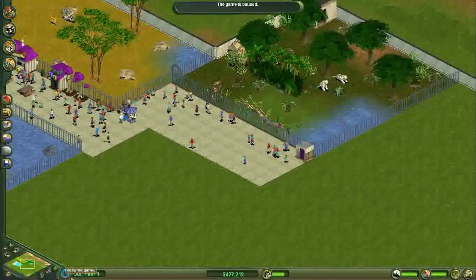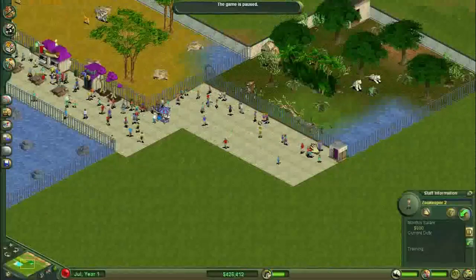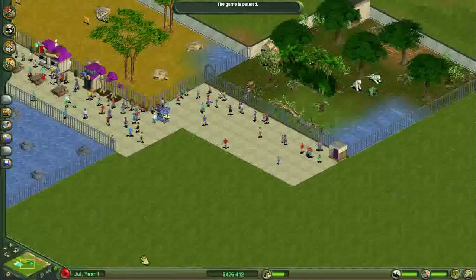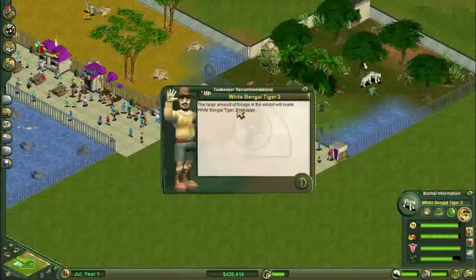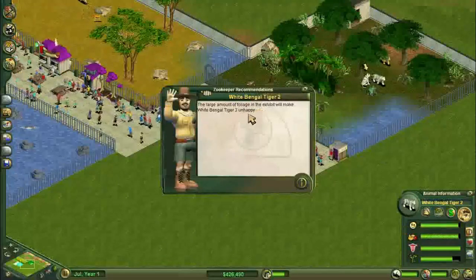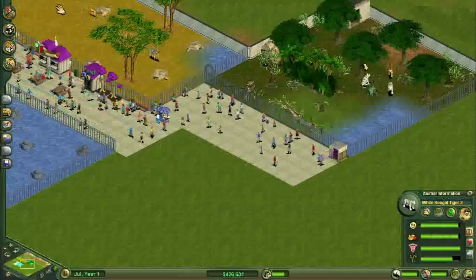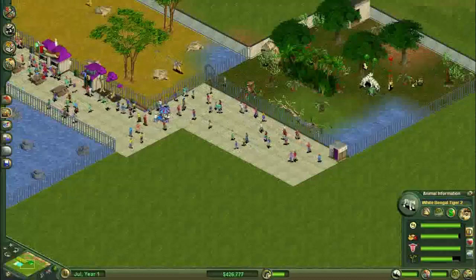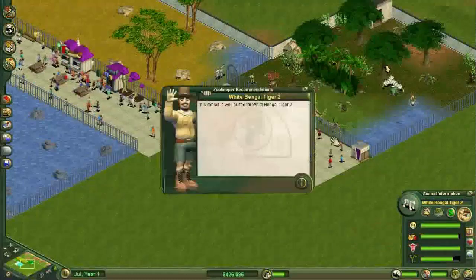We also need a zookeeper. In part 4 I didn't get the zookeeper, but not to worry — I didn't let them starve to death or anything. So this zookeeper is going to be allocated to this exhibit. Now if we come and look at the white Bengal tiger, the suitability is 80. A large amount of foliage in the exhibit will make the white Bengal tiger unhappy. So let's see about getting rid of some of the foliage — we get rid of the giant ficus tree.